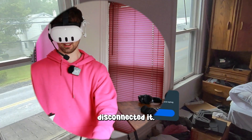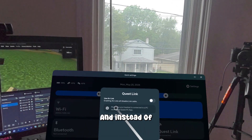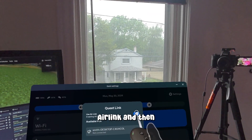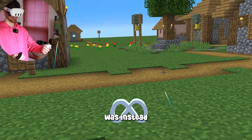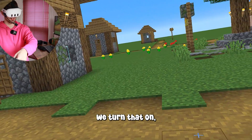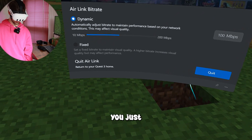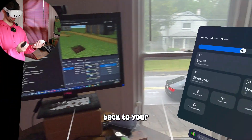Now let me show you how to do this wirelessly, without a cable. If you want to play wirelessly, go to the same quick settings menu and instead of going to PC Link, enable Air Link, then click Launch. It connected instantly — to the Meta PC software, which connected to SteamVR, which linked me back to Minecraft instantly. To turn off Air Link, click the Oculus button, click Air Link, and select Quit.